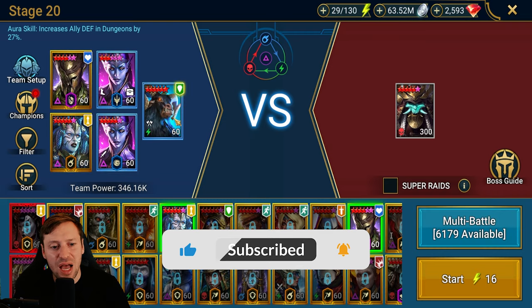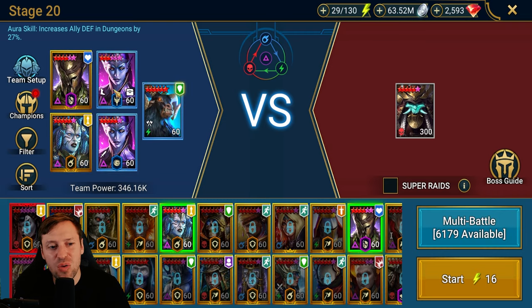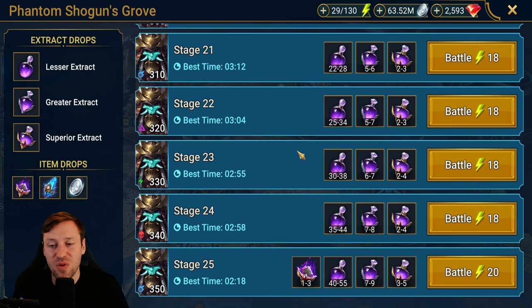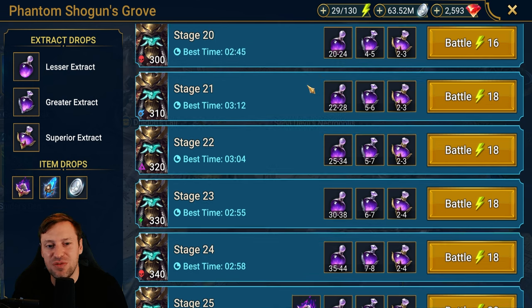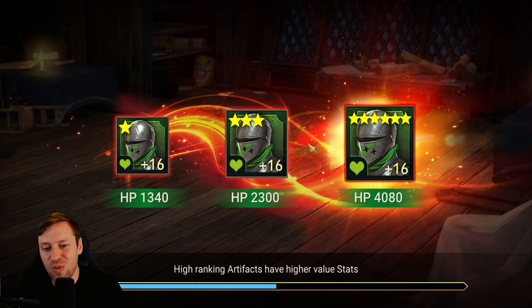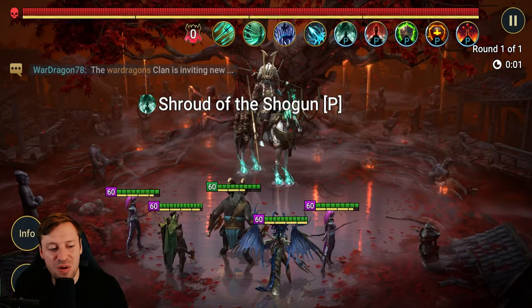The team we're going to be using today is just for stage 20 through to stage 24. We've got Nahul, two Cold Hearts, Mithrala, and Emic. This team works from 20 to 24. You can rebuild it for stage 25 for an auto team, but I'll make a video on that later since you need different speeds. This is a manual run, but you only have to do it once.